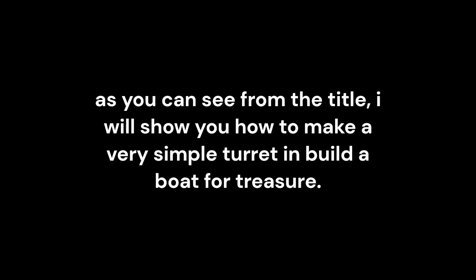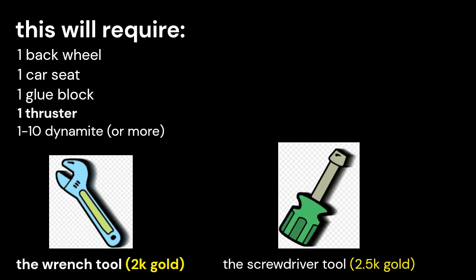Hello guys, welcome back to my video. As you can see from the title, I will show you how to make a very simple turret and build a boat for treasure. This will require one back wheel, one car seat, one glue block, one thruster, one to ten dynamite or more, the wrench tool which is 2000 gold, and the screwdriver tool which is 2500 gold. Now that you're all set up, let's get ready to build.